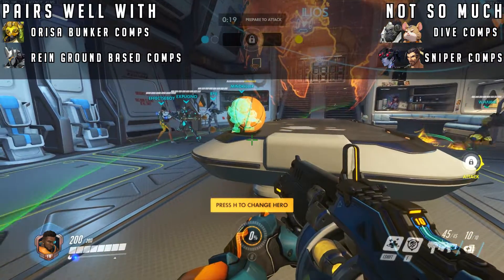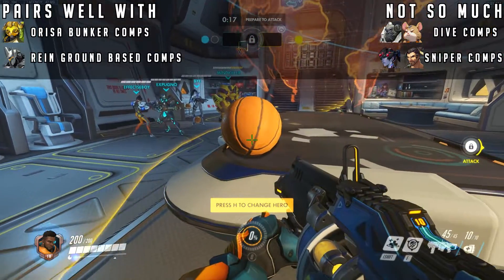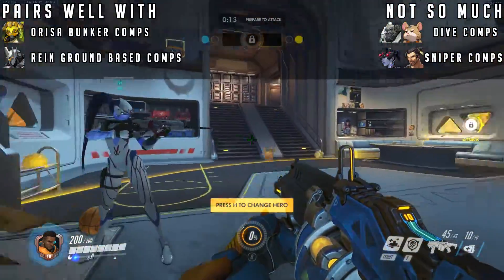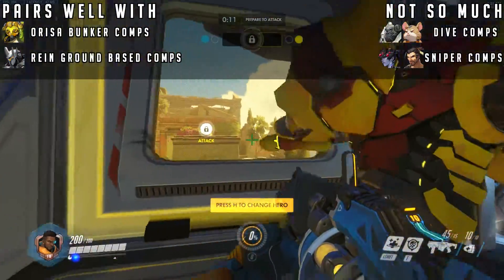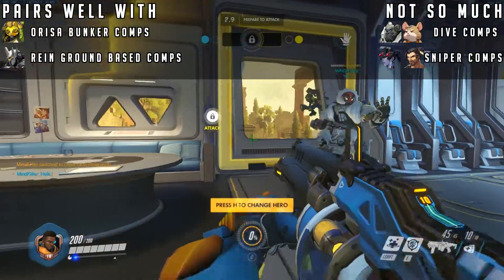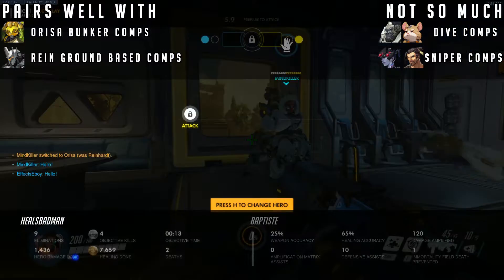He also works well with Reinhardt-based ground comps, such as Reinhardt, Zarya, Soldier 76, and Ana. Play a little back from your team here so you can keep an eye on the Ana. There are other comps he can work well with, but these are the two I had the best success with.